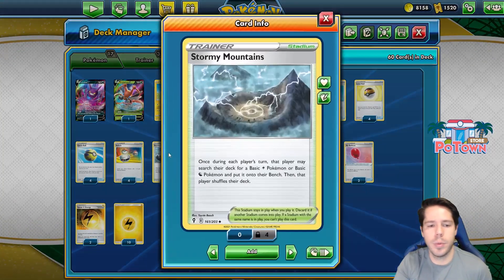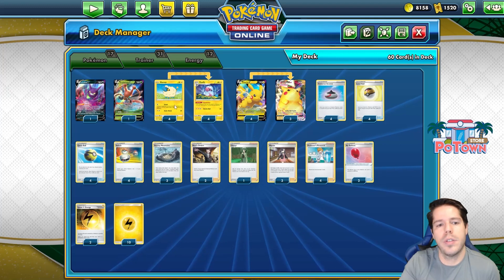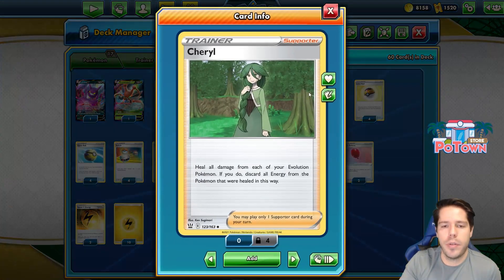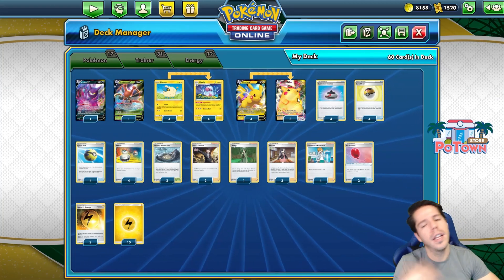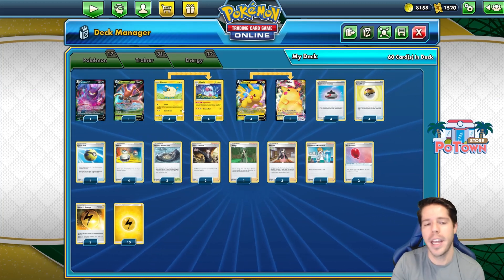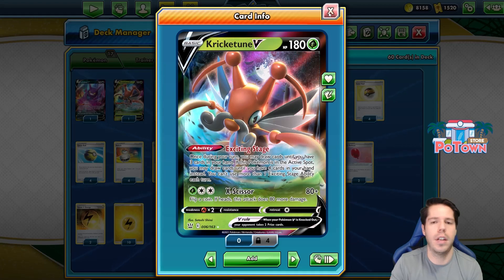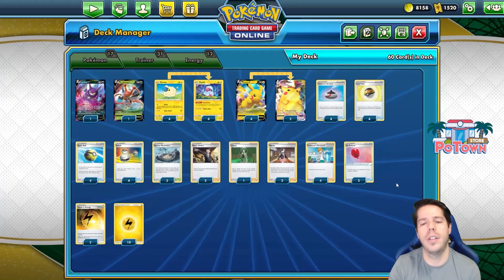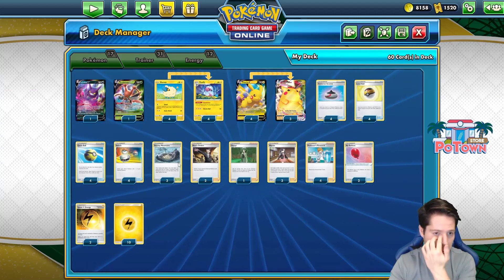We have maximum consistency with Stormy Mountains, allowing you to search for a basic Lightning Pokemon and put it onto your bench — letting us search for Pikachu V and Mareep. We have Level Balls, Incense, and Quick Balls. We do play a copy of Cheryl; if timed right, we could actually use Cheryl to turn a 2-hit KO into a 3-hit KO, letting Pikachu VMAX take a chunky hit and survive a bit more. To help support the deck, we have Krikatoon V with the Exciting Stage ability, allowing you to draw up to 3 cards in hand, or up to 4 if it's in the active. Crobat V allows you to draw until you have 6 cards when you play it.